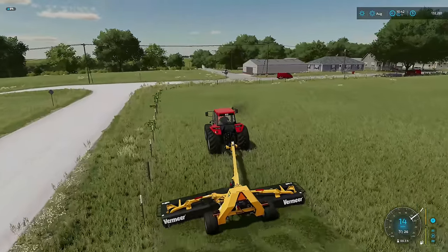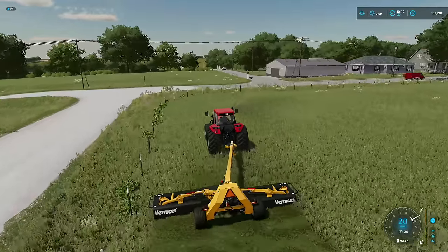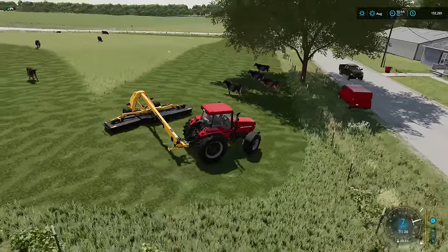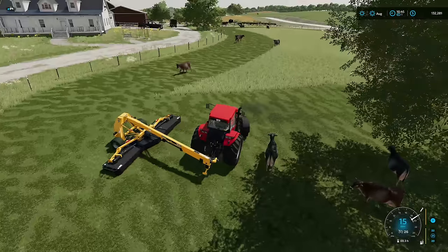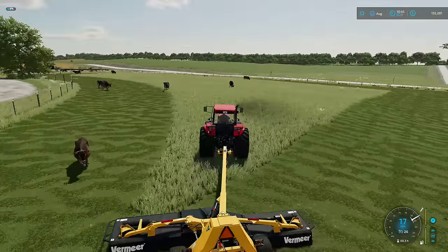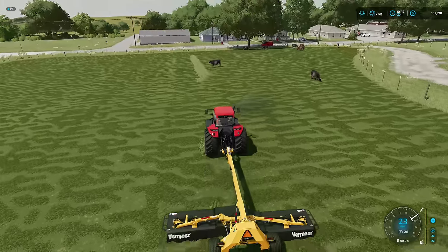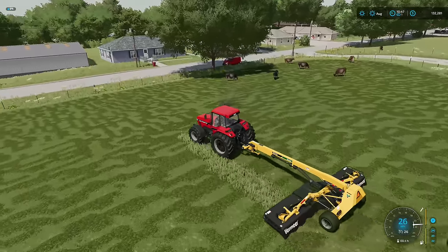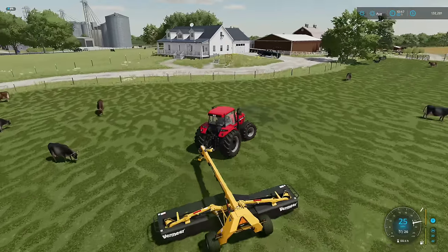That's going to be a real bad spot to try and mow and plow, so we're not going to do that. It's kind of funny — all the cows are under the shade, like now the crazy man's got the tractor again. This will make a fine amount of probably one and a half bales of silage, but at least it'll do it. So that's good.